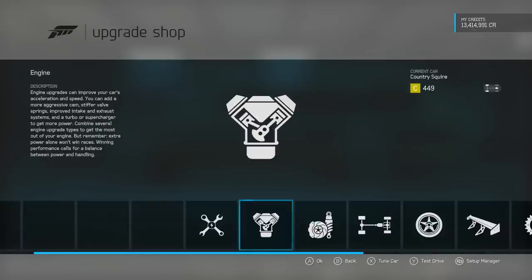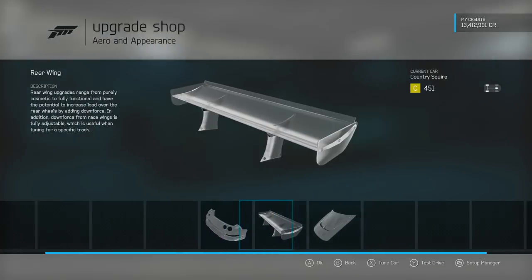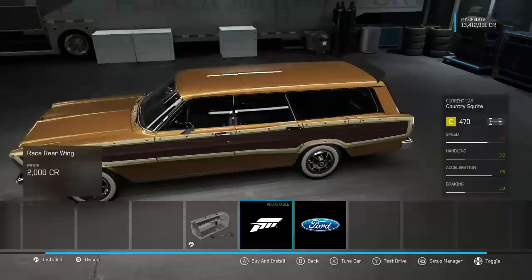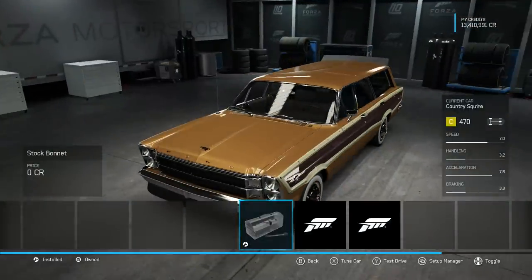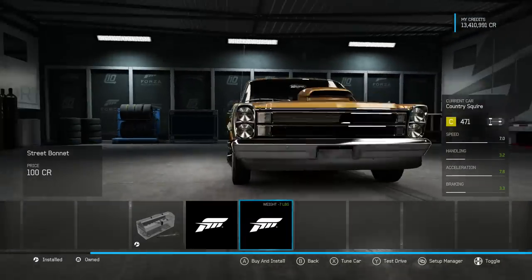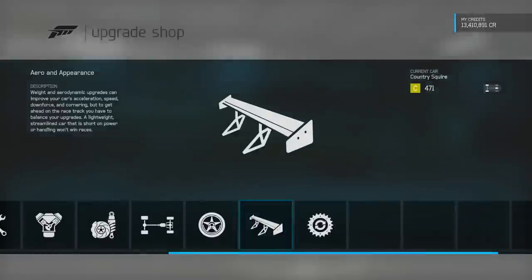We're going to need all of the handling parts — a splitter at the front for some front downforce. We want rear downforce as well. We can't keep the roof rack and have a spoiler — that puts the PI up by a hell of a lot. Giving the car some rear downforce is quite important when you have this much power going to the rear wheels. Disappointingly we can't have the roof rack and a spoiler — roof racks add sportiness, that's just a fact. For the bonnet we'll go with the lightweight option, saving some weight.